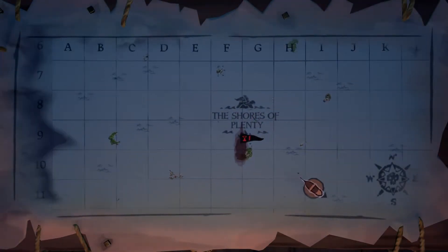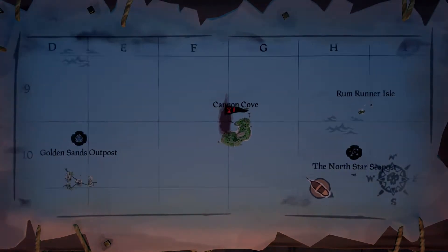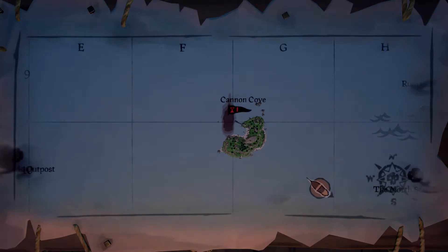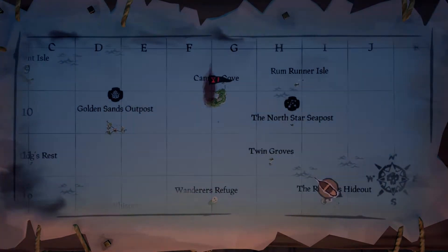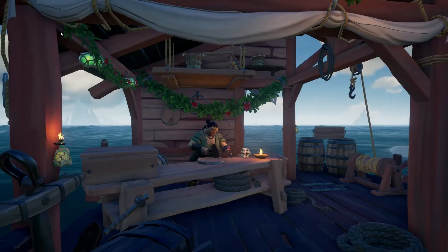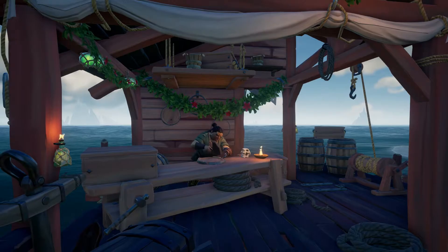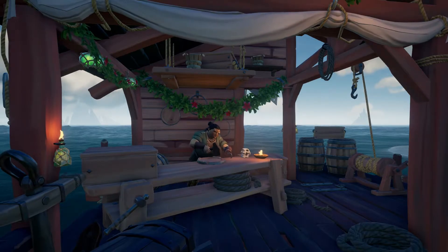You can also check your ship's map, because this will highlight any Reapers currently playing as a red ship and also gives you their location so you know where they are. Make sure you know what area they're in — if they're on the left side of the map, why not play on the right side? If they're in the top half, play in the bottom half. Try to play around where they are so you're not in the same area as them.